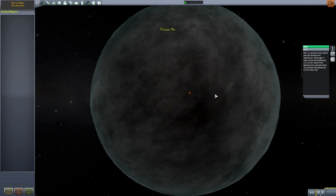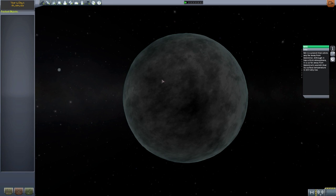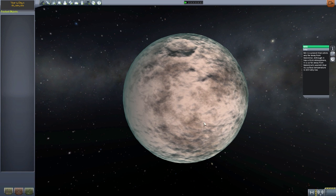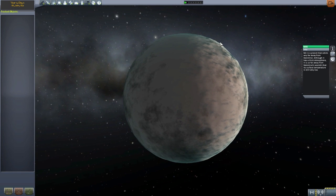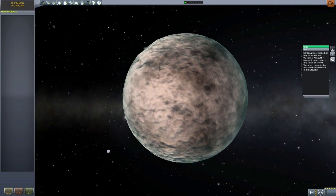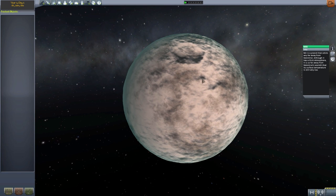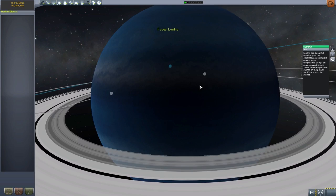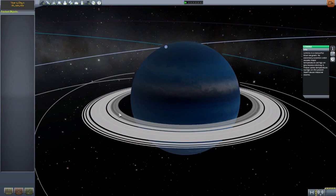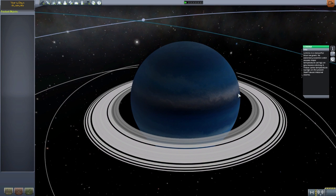The next planet in line is Mir, and this is a giant ball of ice - literally an ocean of ice. I like the sort of cratery bit right there; a very nice little touch to an otherwise very round planet. It has a thick atmosphere apparently, but it is very, very cold. The next planet we have is Lomina, and this baby is an ice giant - and again, blue. Very blue. But I still love it because it has a ring, and I am a sucker for a planet with a ring.